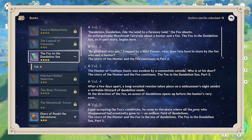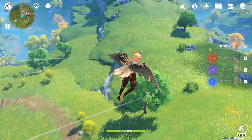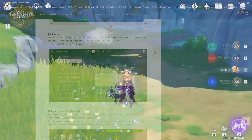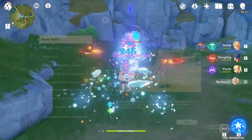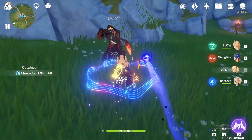Books have also been added to the Archive. Some previously collected books will be removed from your inventory and transferred to the archive, so don't worry if they go missing. Also, the Tutorial tab compiles all the elemental resonance and elemental reaction information you've discovered — everything you used to access by pressing G is now organized here, along with enemy information and more.